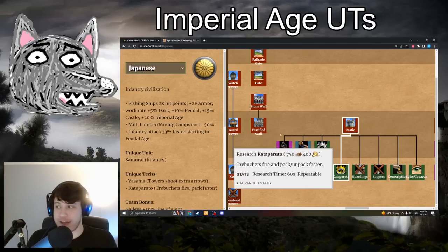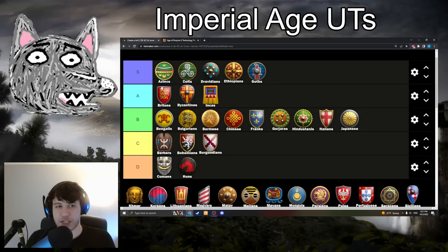Moving on to Japanese with my favorite named tech — Kataparuto, or Catapult: 750 wood and 400 gold. Trebuchets fire 33% faster and pack/unpack 4 times faster. Also going to be in B-tier. I don't think it's quite as strong as Warwolf. It does increase raw DPS of Trebuchets against buildings and makes them much more mobile — it's the reason Japanese siege isn't a complete disaster with no Siege Ram, Siege Onager, or Bombard Cannon. But Warwolf just lets you win every single treb war instantly and makes trebuchets more usable against units. Kataparuto is most effective for nuking buildings, which is certainly good, but I don't think quite A-tier.